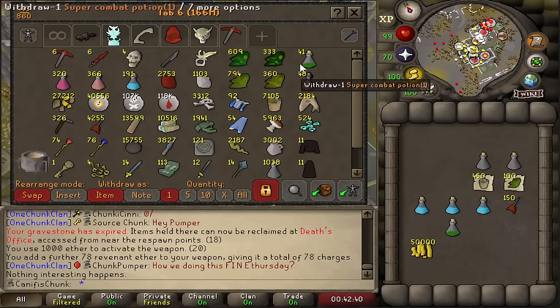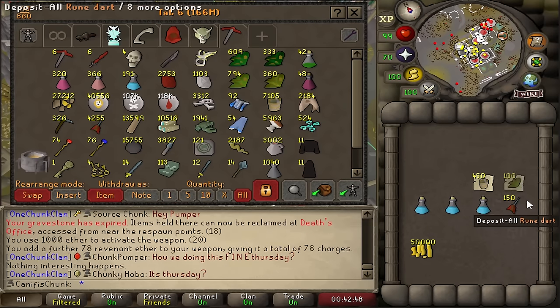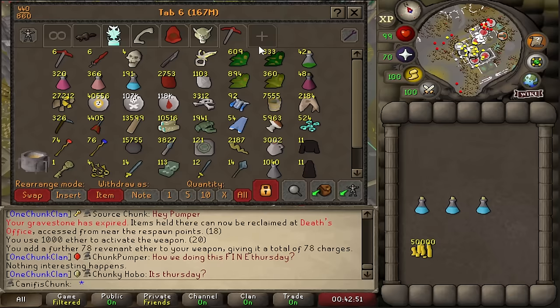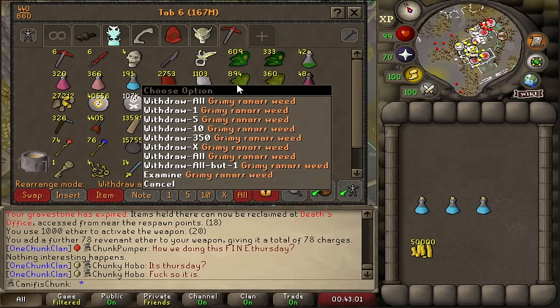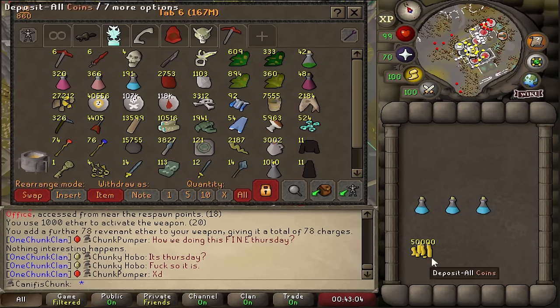It is a huge moment — up to 40 super combat doses in the bank. That is absolutely massive. We just got another 100 ranarr weeds as well, nearly up to a thousand of those. One day when we get 99 herblore as a requirement, that will not make a dent, but it will be a lot of prayer potions for me at some point, which will at least be nice.